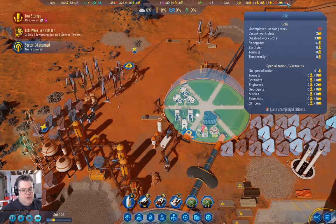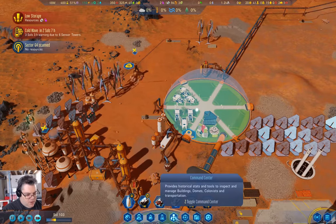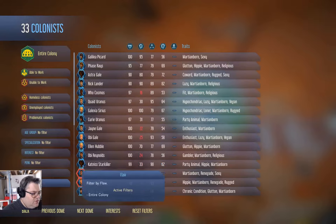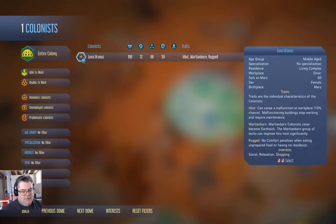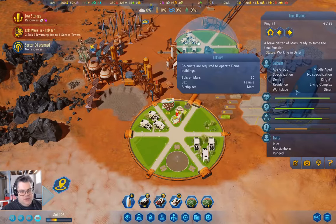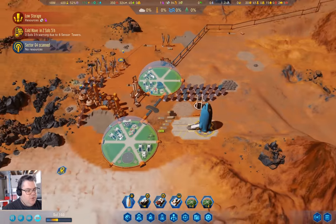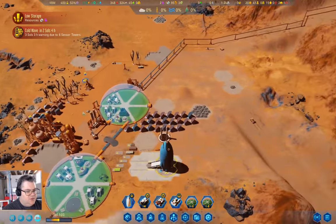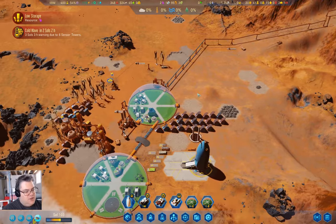We have one unemployed looking for somewhere. I want to check on the colonists — I'm looking for idiots. We have an idiot. Their workplace is the diner — could be worse. At some point I probably want to set up a dome where I can just starve idiots, because idiots cause more trouble than they're worth — though they do procreate, so there is that.